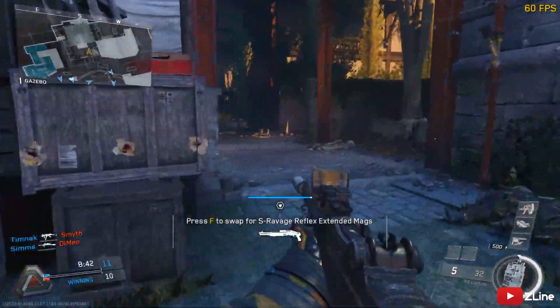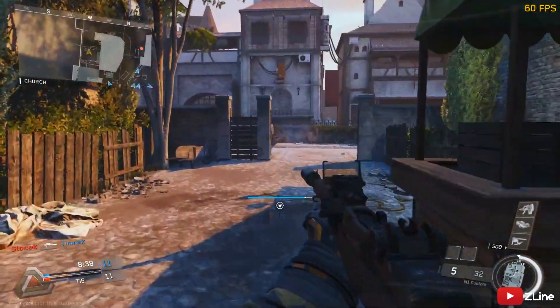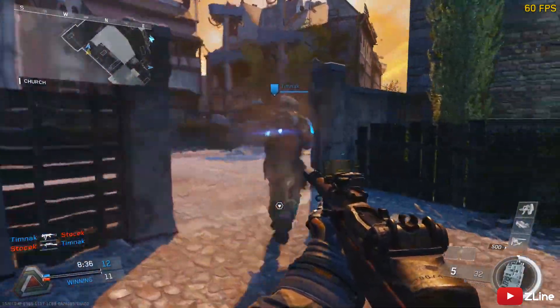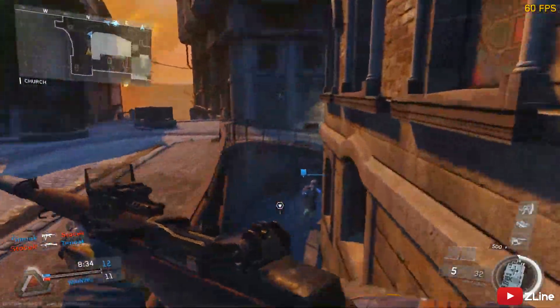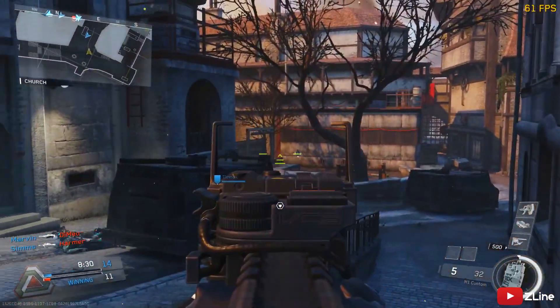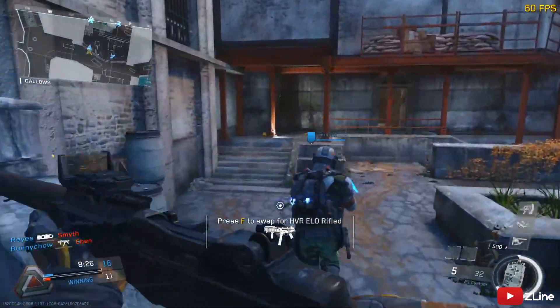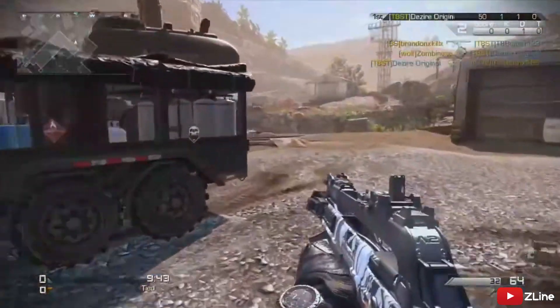Coming in at number four, we've got Ember from Infinite Warfare. The original map is Resistance from MW3. I don't actually have anything against the map — I just don't like the look of it. It's as simple as that. There's nothing mechanically bad about it, I just don't like the look, and that's why it's number four.